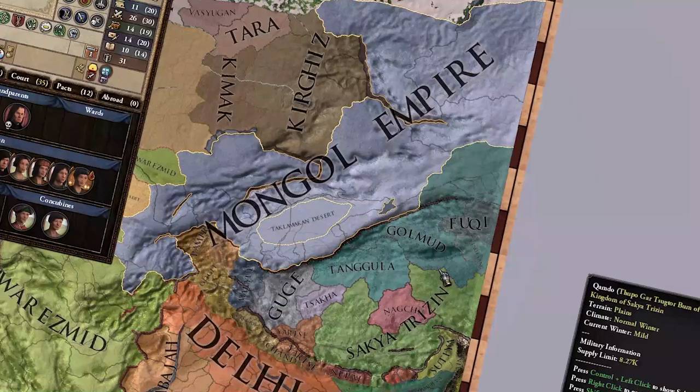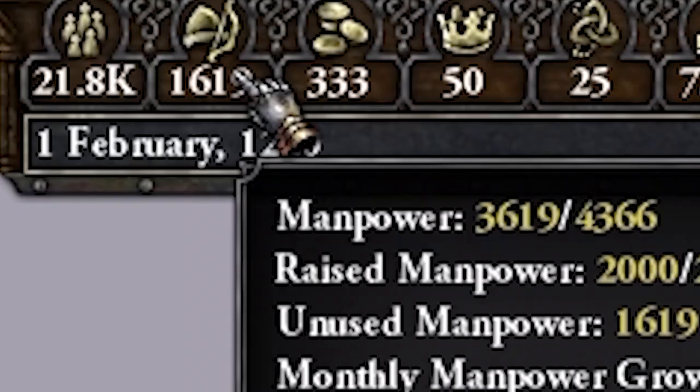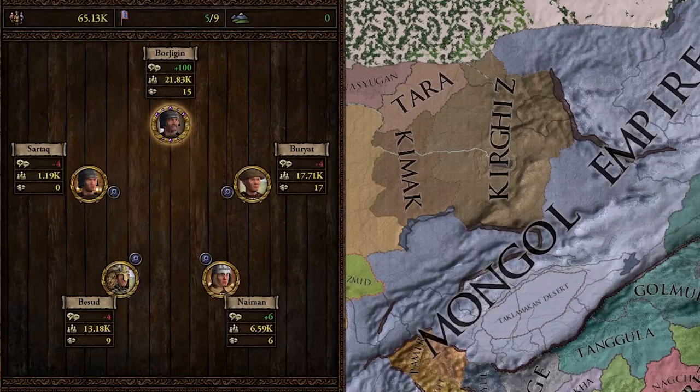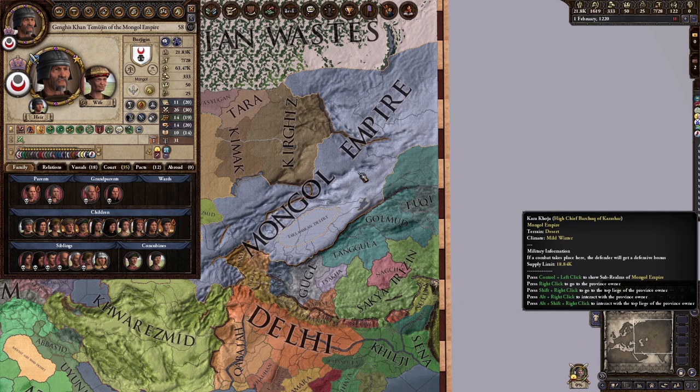I'm going to be looking at the most 'what is even going on in this game' part of Crusader Kings 2, which for me personally is the nomadic government type. Like it looks super confusing from the outset, and I think that's just because this is clearly the most different part of Crusader Kings 2.